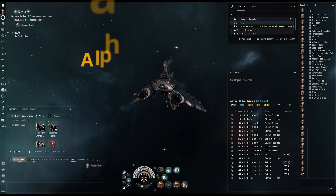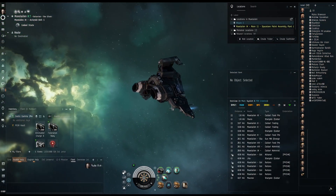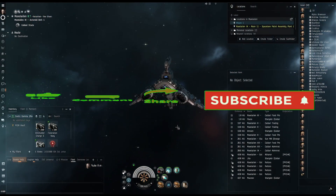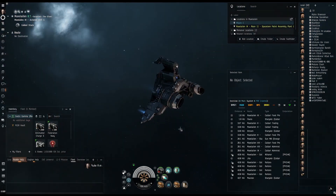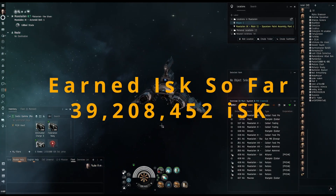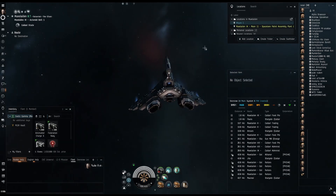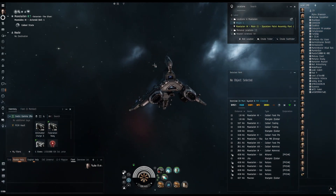Hey, it's Anachron here bringing you another race to 100 million ISK — I think episode 9 or 10, I'm losing track. We're doing fairly decent, getting close to about 40 million. Once I edit this I'll put in the exact amount. Keep in mind I'm not doing this character daily — periodically, every few days — so the actual amount of in-game time hasn't been that great.